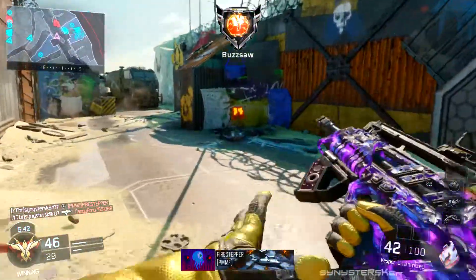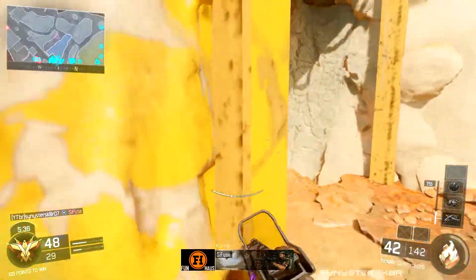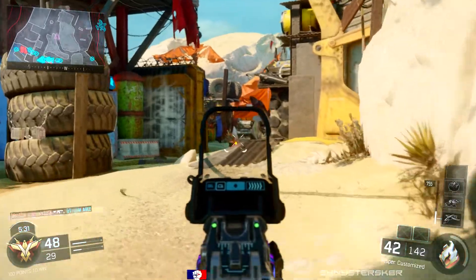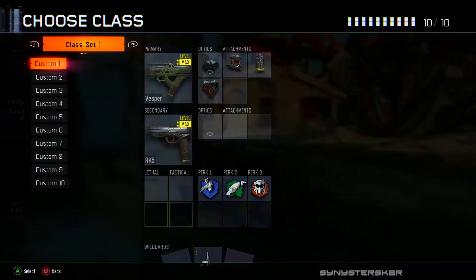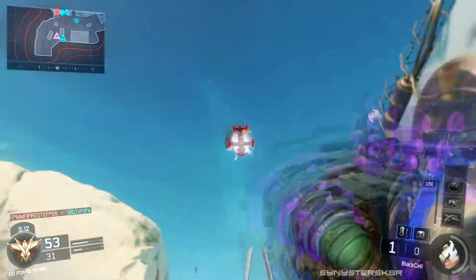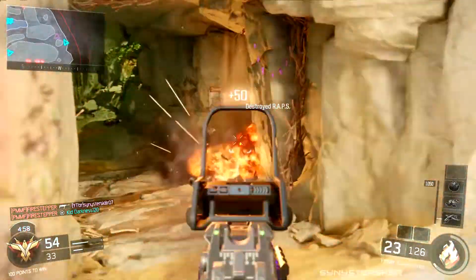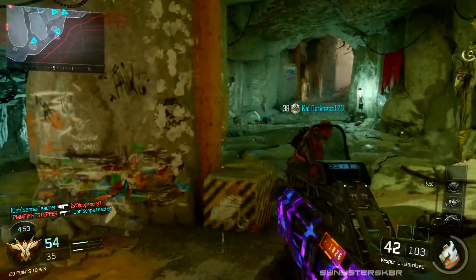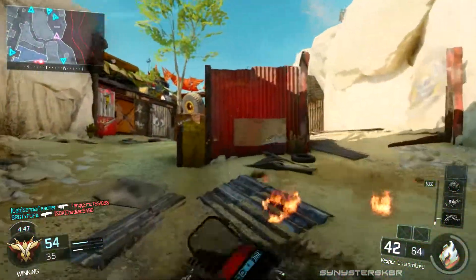I also ran extended mags for a while because it's nice to have a lot of ammo since the Vesper shoots so fast, but I feel like stock is a better use of your class points and fast mags keeps you up to date with ammo. Normally I don't even run stock on any of my classes, so recommending it here is saying something. You could mix and match, but the things you need are the BOA sight and grip — you can add stock, fast mags, and even extended mags or laser sight if you don't care about perks.